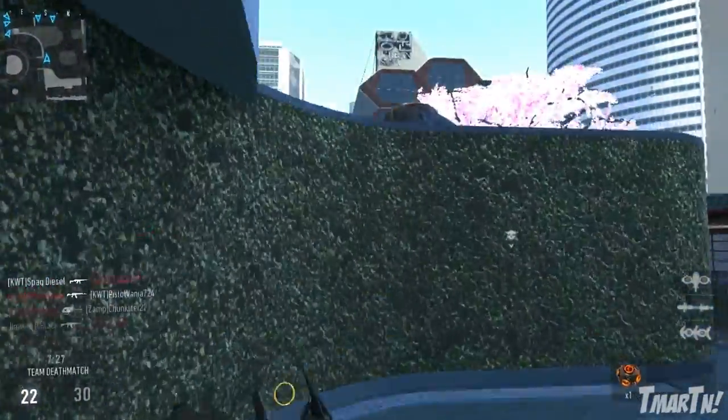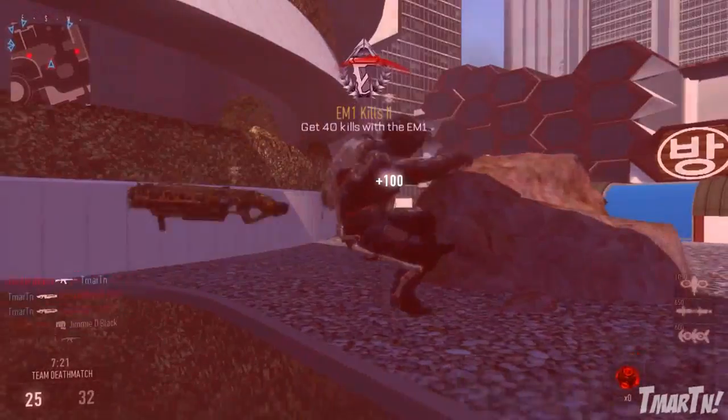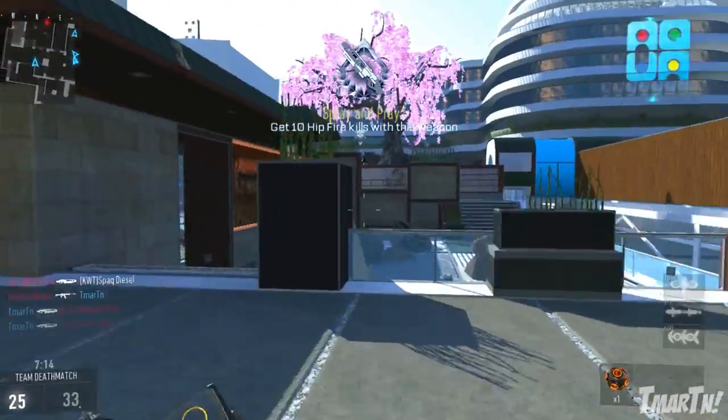What's going on, guys? T-Mart here. In the most recent patch for Call of Duty Advanced Warfare, the EM-1 Direct Energy Weapon received a major, major, major buff. And now, honestly, I think it's one of the best, if not the best, gun in the game.